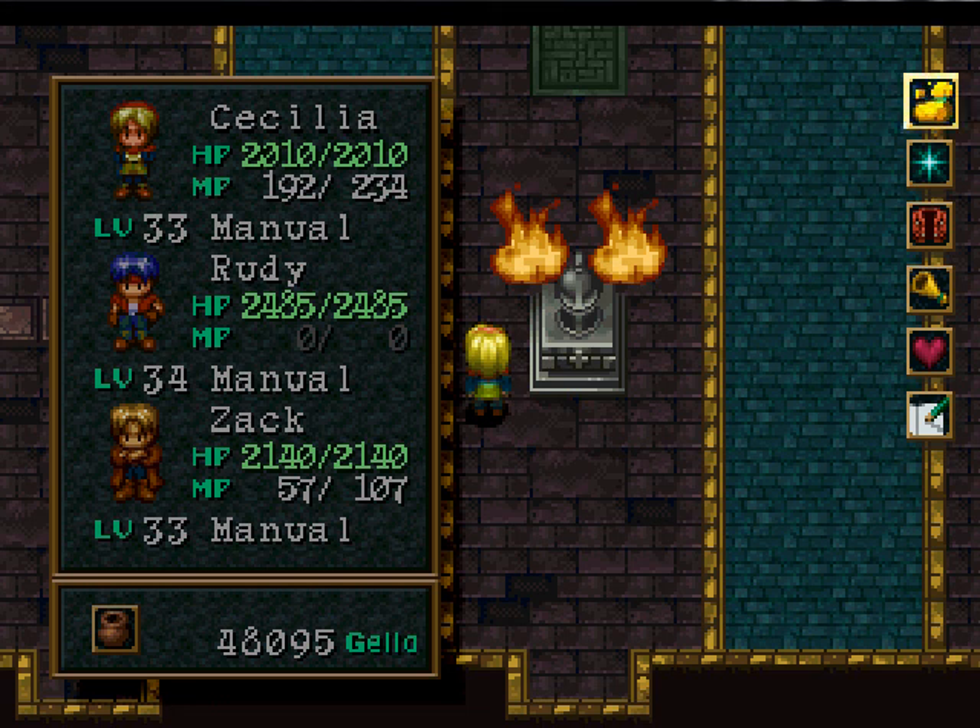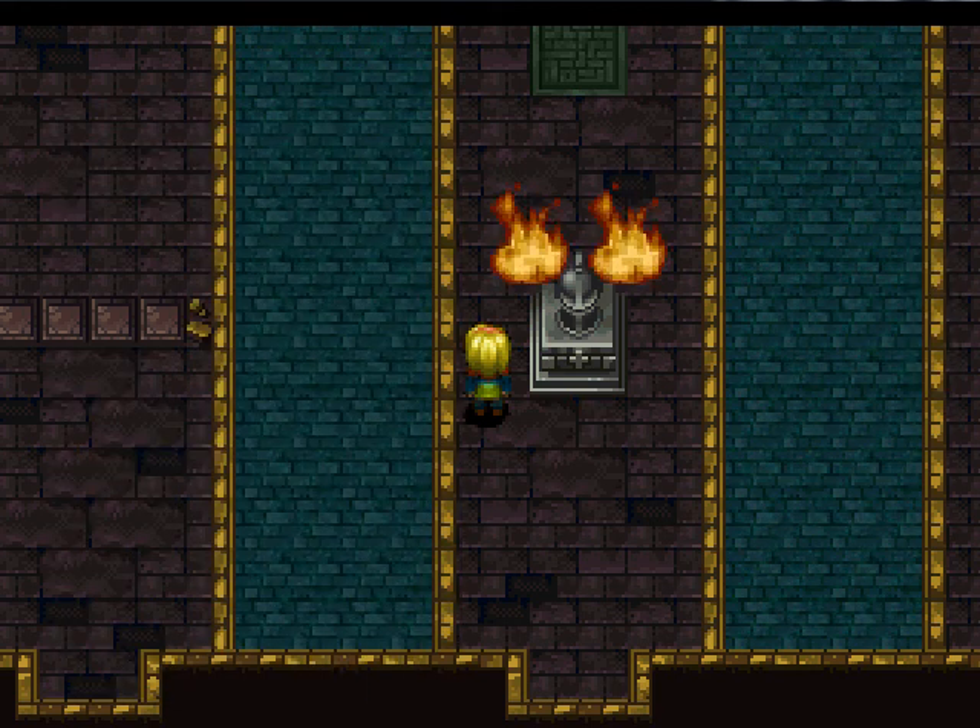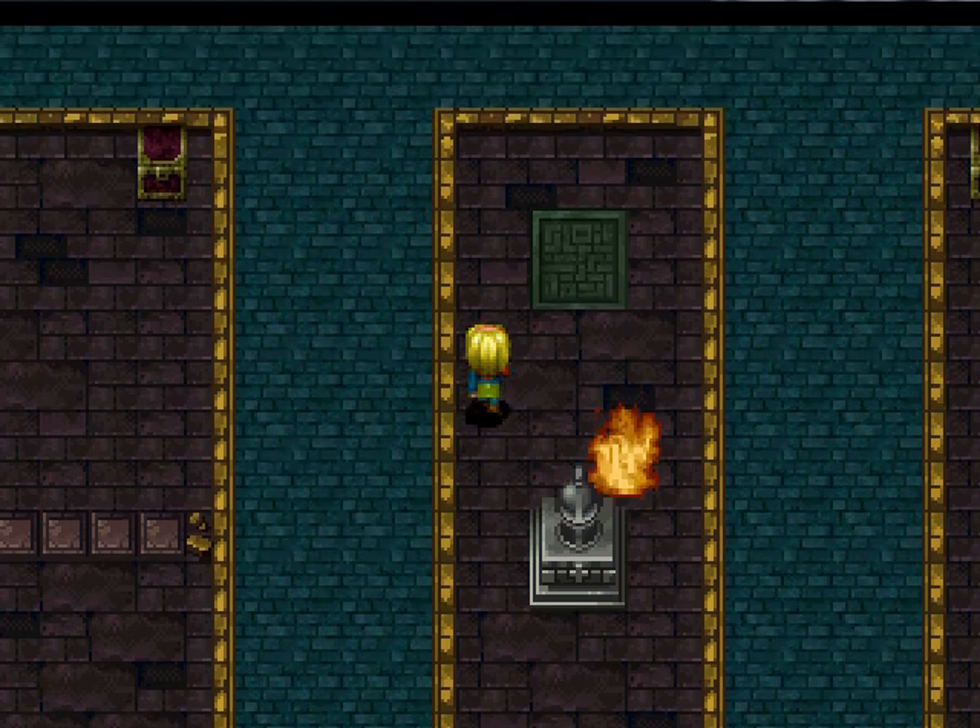Hey guys, iHorrorMovies here, and welcome back. Let's play Wild Arms. In the last episode, we made our way through the Sacred Region, the Wandering Isle, and now we're in the Dead Sanctuary. In the last battle I ended the episode in the middle of — I went ahead and taken care of that. It was against two Mayans and one Kelvum. I got 1,700 experience points and 1,460 dell, and Cecilia gained a level. And today we're going to continue our way through the Dead Sanctuary.